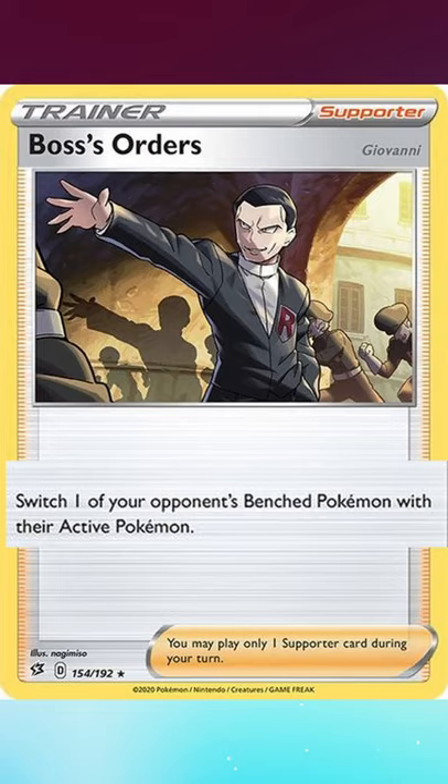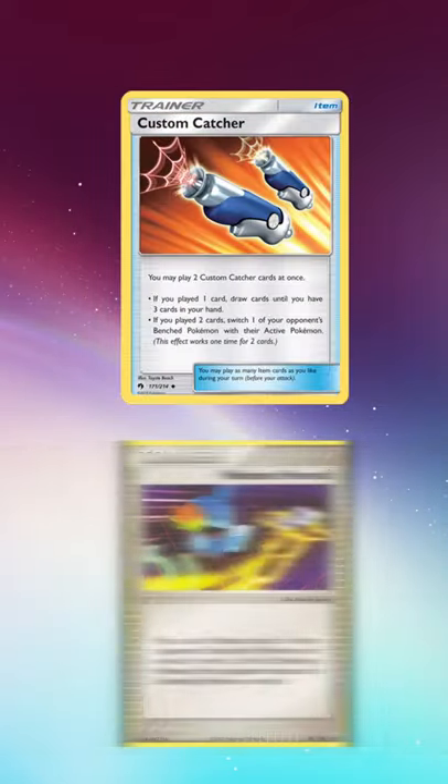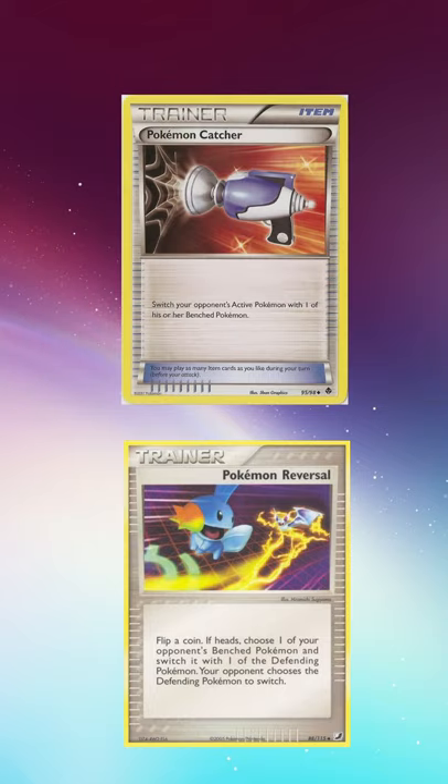We've had gust effects in the past: Guzma, Custom Catcher, Pokémon Reversal, and Pokémon Catcher — and those are just the items.